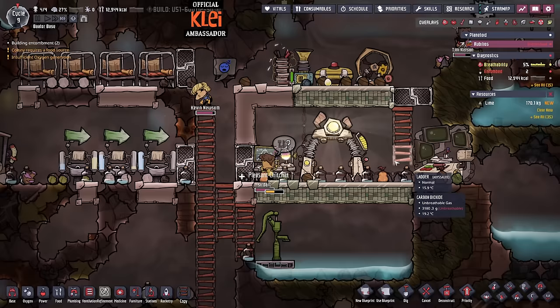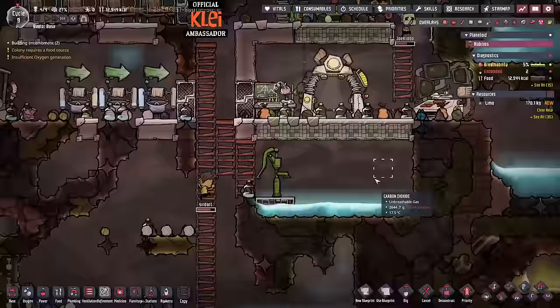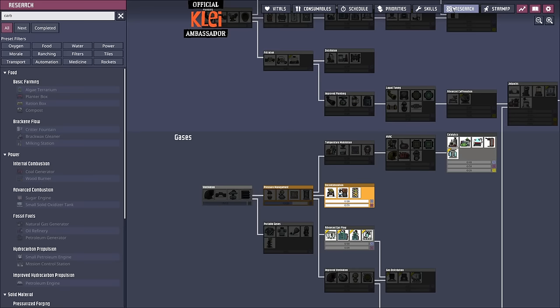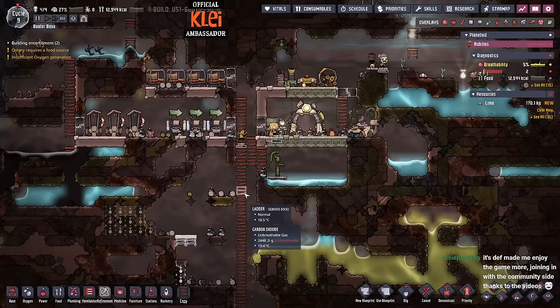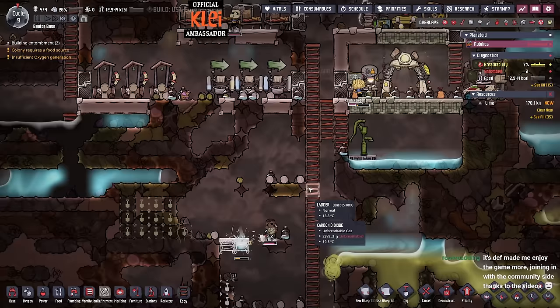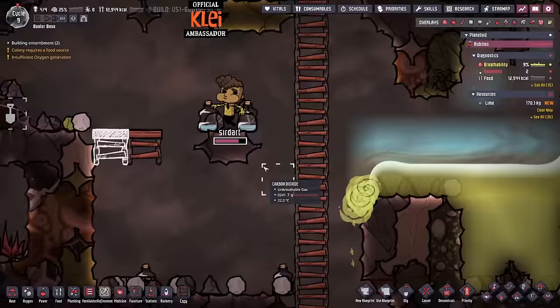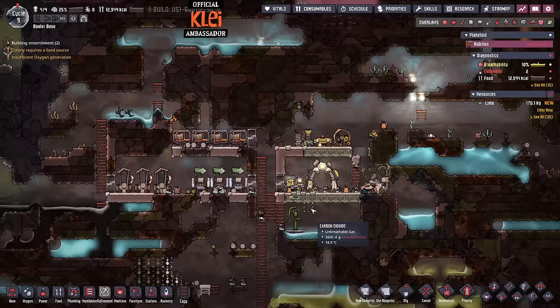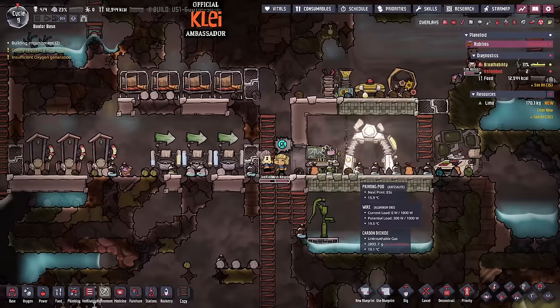Okay I'm going to go for the carbon skimmer. Do we have a sieve? Oh — do we have a pump? We don't even have a pump yet. How can I — okay, I can't even use the skimmer because I don't even have a pump yet. Pump first, then skimmer. ONI is a tricky game with quite a learning curve, but once you get through it it's an amazing game with so much depth. I'm really glad I can share my gameplay with people and hopefully help them progress through the more difficult late-game things.